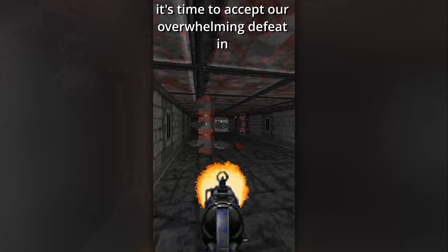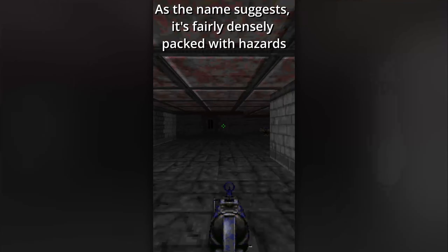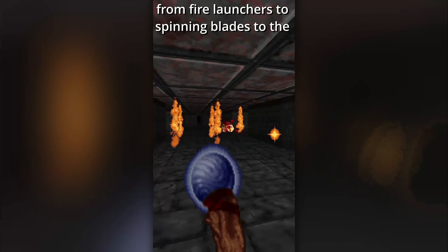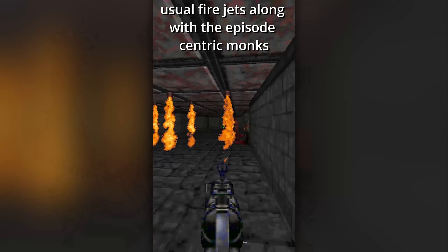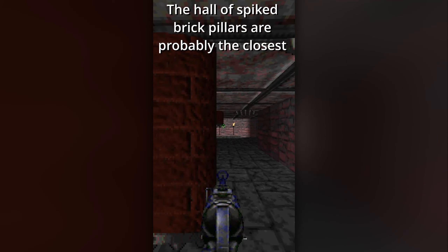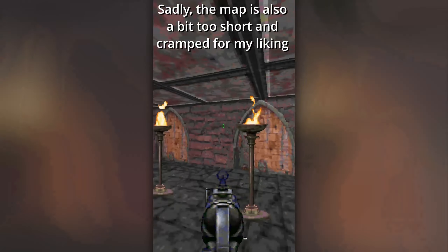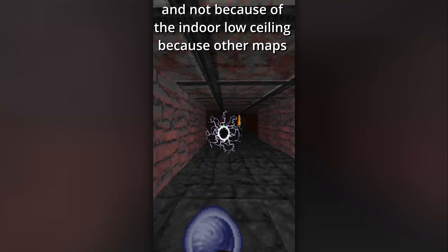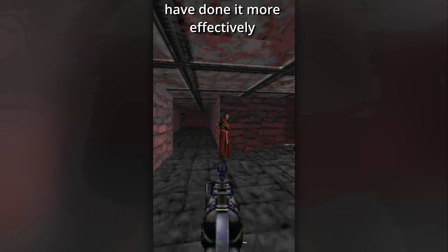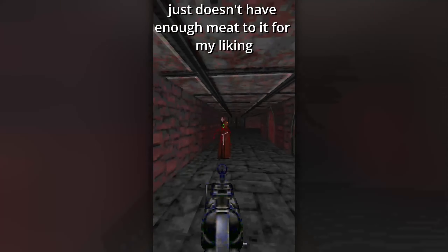It's time to accept our overwhelming defeat in E4M3, Crushing Defeat. As the name suggests, it's fairly densely packed with hazards — from fire launchers to spinning blades to the usual fire jets along with the episode-centric monks. The Hall of Spiked Brick Pillars are probably the closest thing to fully representing the map's name. Sadly, the map is also a bit too short and cramped for my liking, and not because of the indoor low ceiling, since other maps have done it more effectively. Ultimately, the hazards are a neat gimmick, but the map just doesn't have enough meat to it.